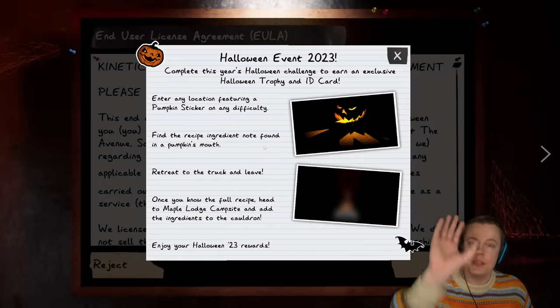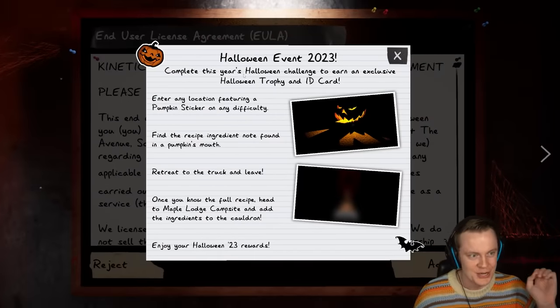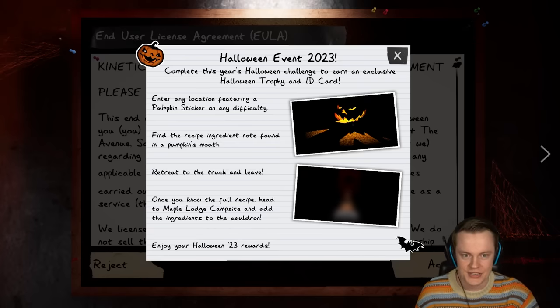First of all, the new thing here: Halloween Event 2023. Complete this year's Halloween challenge to earn an exclusive Halloween trophy and ID card. Enter any location featuring a pumpkin sticker on any difficulty.